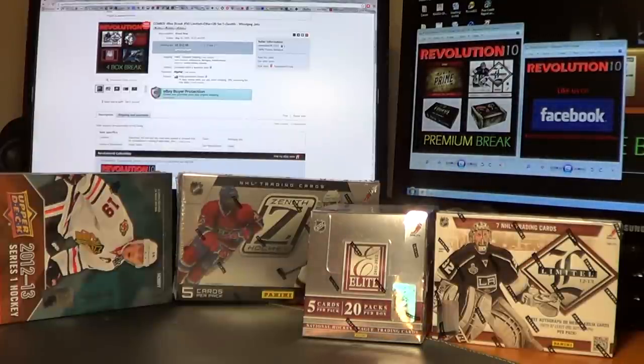How's it going everyone? Revolution 10 Collectibles here. On our Wednesday combo night we've got our 4-box combo break number 50 — our 50th combo break — featuring Limited, Elite, Upper Deck Series 1, and Zenith.